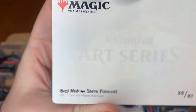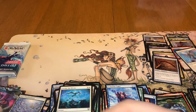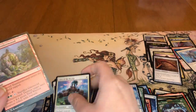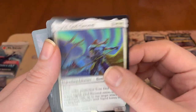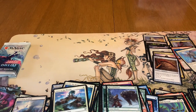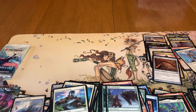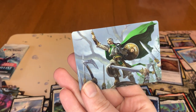Haggra Mob. Cool. We got our land, our commons. Uncommons. We got Sigrid, God-Favored. Blizzard Brawl. And foil. With a treasure token tacked on to the end there. Right now we're sitting at six list cards, so pretty standard. And we got Maja, Bretagard Predator as our list card — really cool.